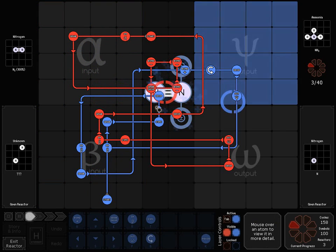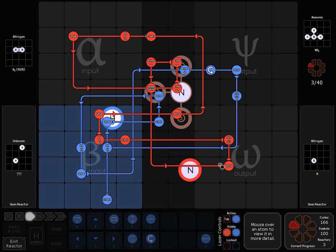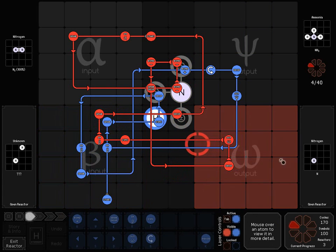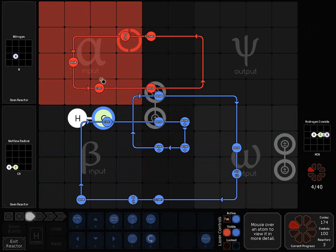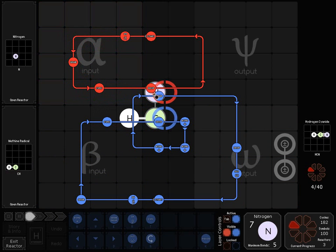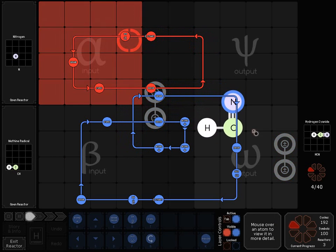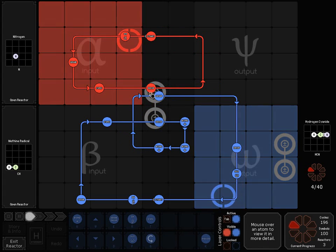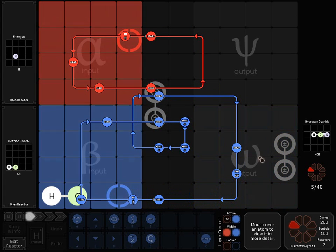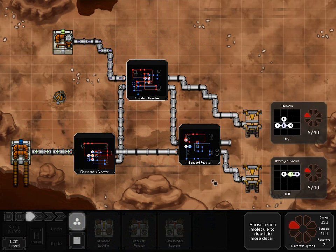This is going to send a nitrogen down. You can follow it — down here you have the C and H, they bond, bring the N, form a bunch of bonds, and drop. I'm only using two bonders here. The sink waits for the sync. Everything's great.